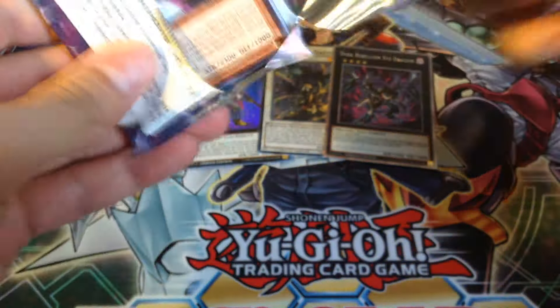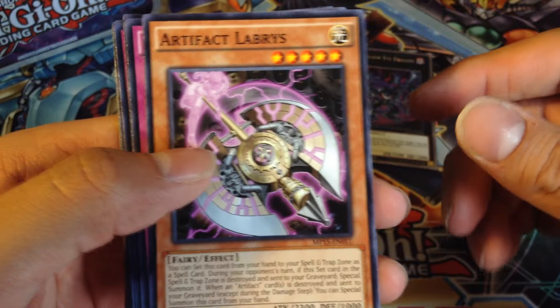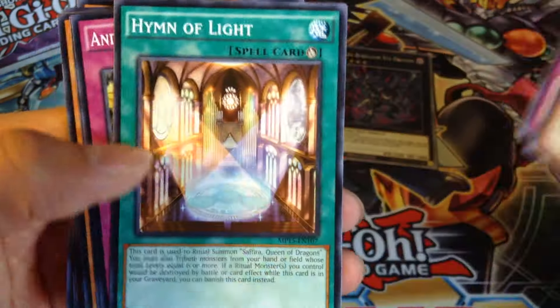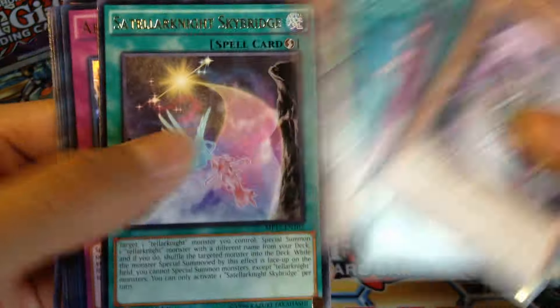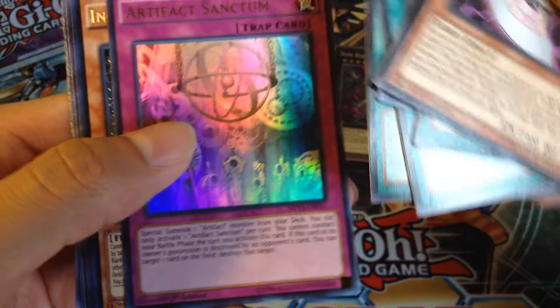So, first pack. I'm not sure if you can get a Dark Rebellion XE Dragon in here — that's just a regular Secret Rare. So, Artifact, Artifact Lebrus, Angling Grutality. White Wonder Balloons. This is Tether Knight Skybridge. Artifact Singchum, yes. That's good. Another one. That's pretty good.